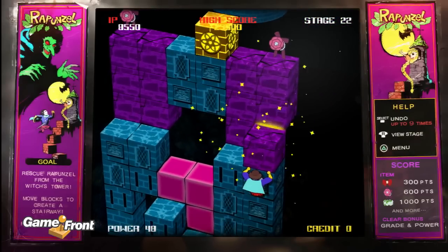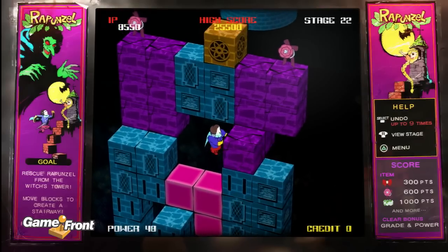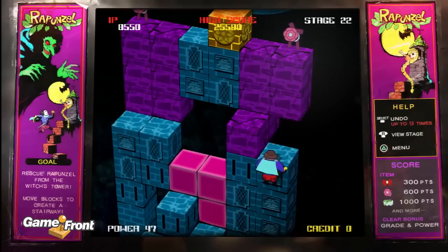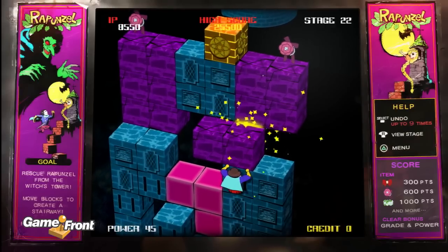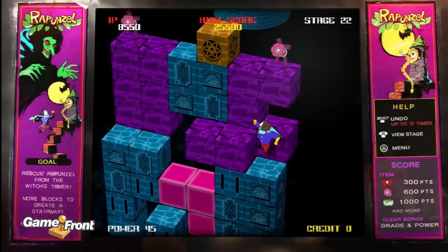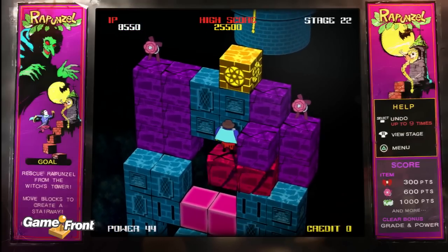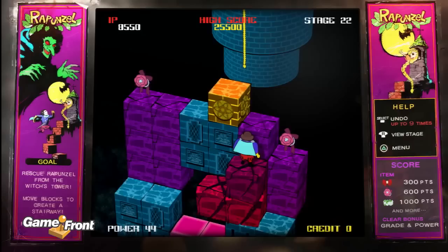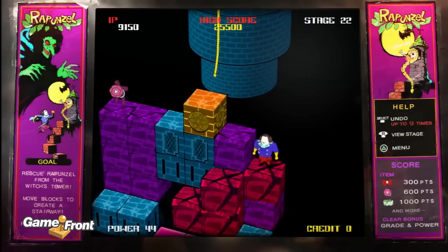Now this is where things get crazy. I made some mistakes here. What you should really do is start on the other side because the gold brick is not really the center, and you can hang down without making extra moves. But that's not how I did it.